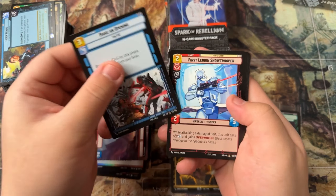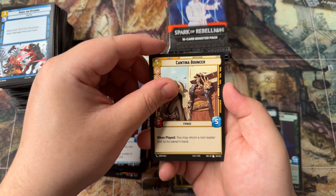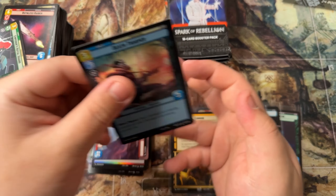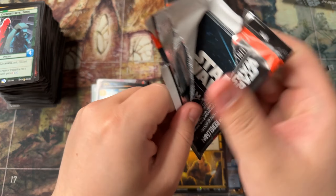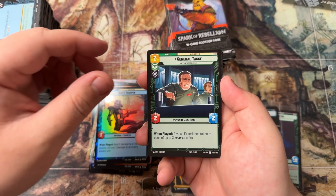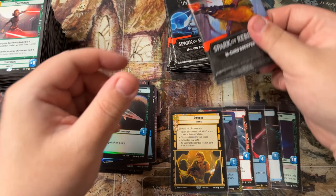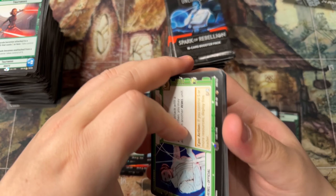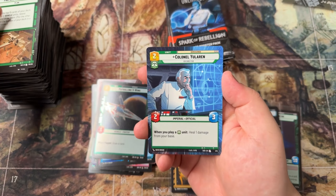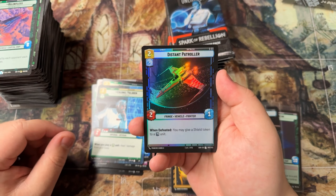Hyperspace for days — Ruthless Raider, Yoda — sorry — Cantina Bouncer. I just had a massive brain fart there. We had an Emperor's Royal Guard and a Death Trooper foil. Nearing the end of box number five, and although this one is definitely better than most of the boxes I've got, we still want one more hit here — Traitorous, Patrolling Viewing. We got a Vanguard Ace, Prepare for Takeoff, a Colonel Yularen hyperspace into a Relentless rare and a Distant Patroller.